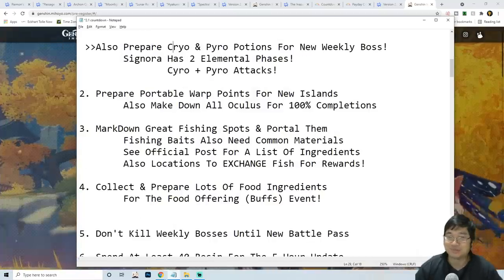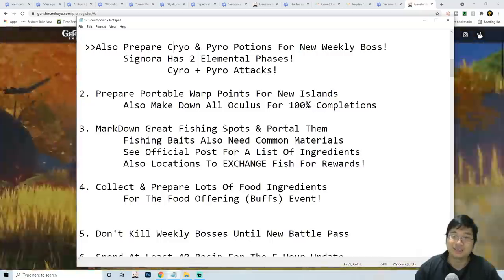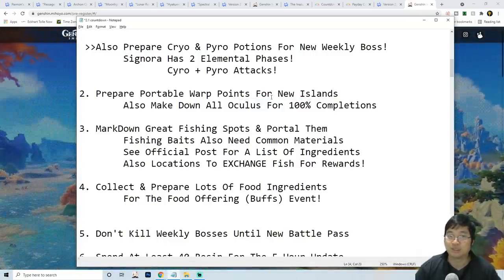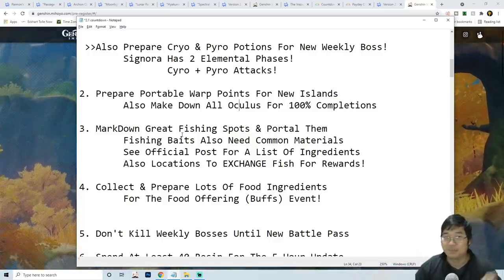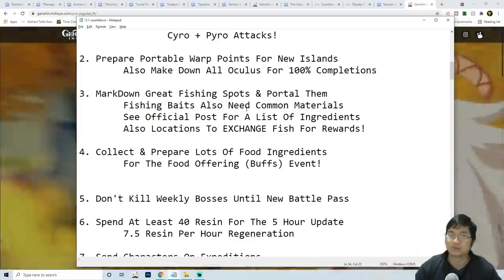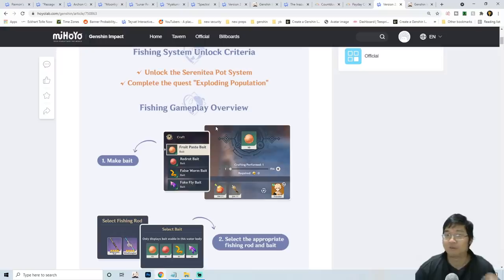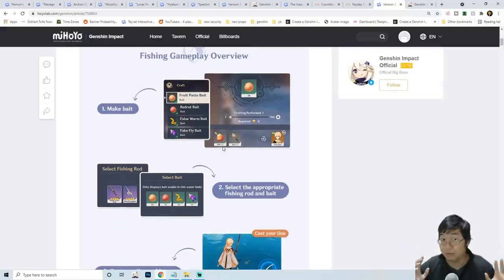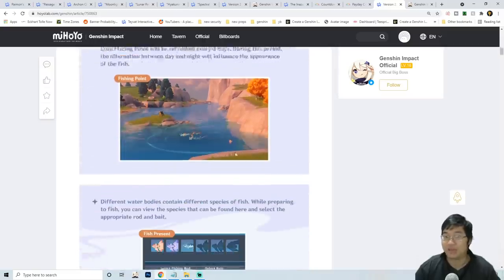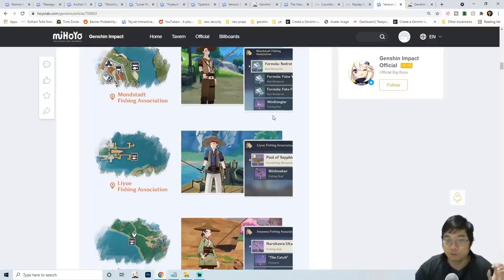There will be new warp points on the new islands, but we can also craft portable warp points to help with 100% Electroculus completion. On the new islands, if there's a point of interest we want to mark it down, especially since there will be a new fishing feature. We can place a portable warp point next to a good fishing spot. The fishing feature lets us craft fishing baits from common materials — things like Sunsettia and Haze, which can also be bought from the shop. Once we fish, we can exchange the fish with NPCs for decorations, special formulas, and special items.